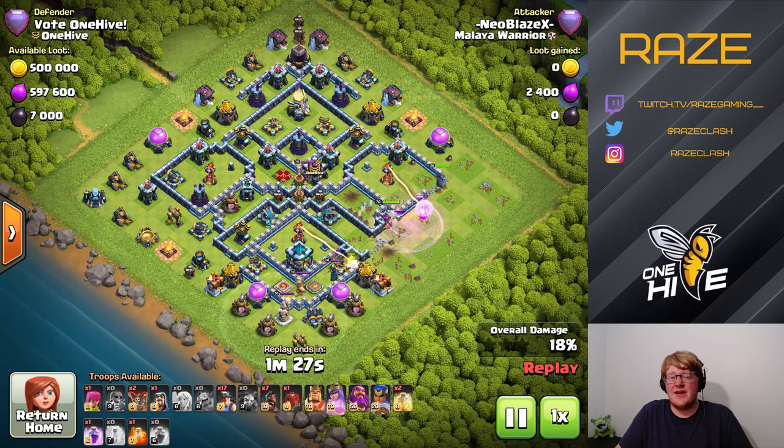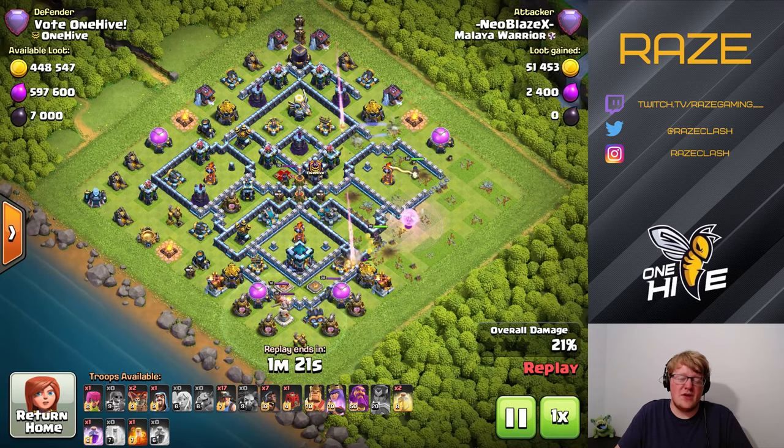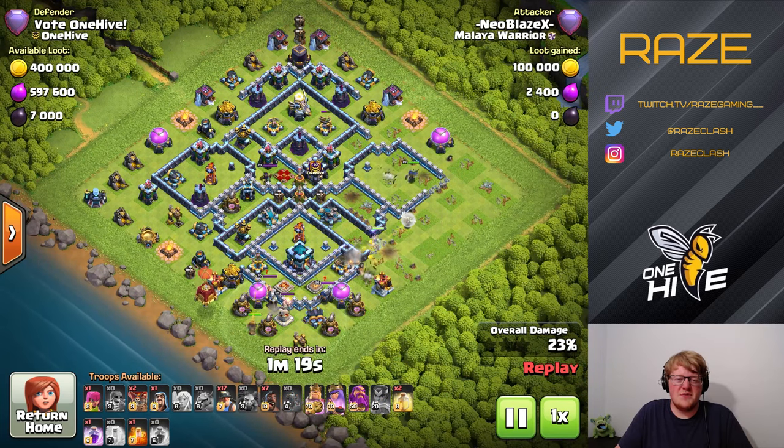We have an attack right here. This is the Hybrid attack — usually Queen Charge on the right side, Hybrid through the Town Hall area. That's why there's a bunch of traps there as well.